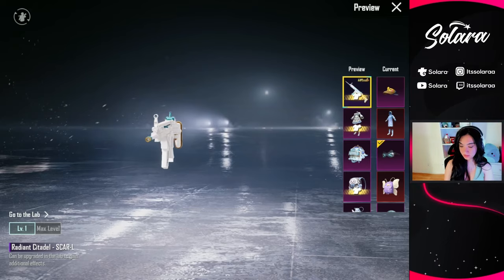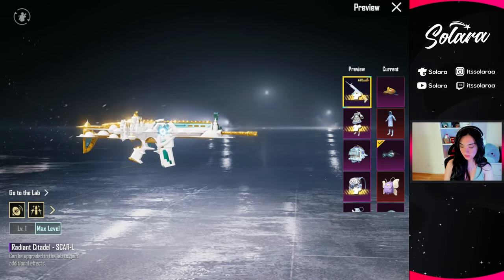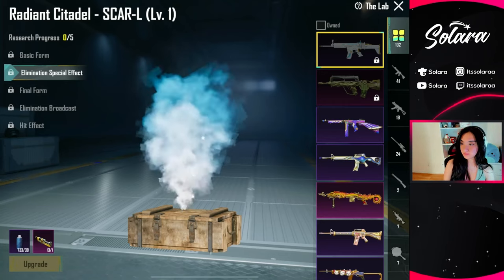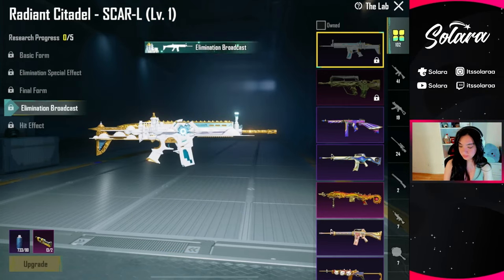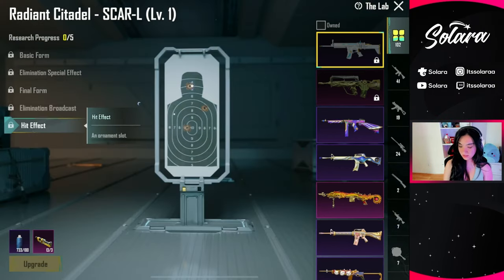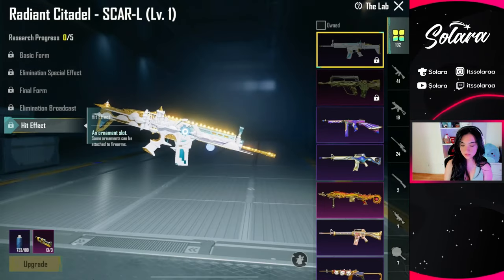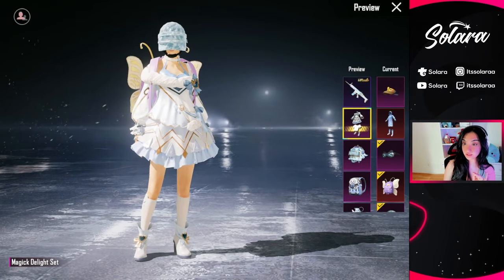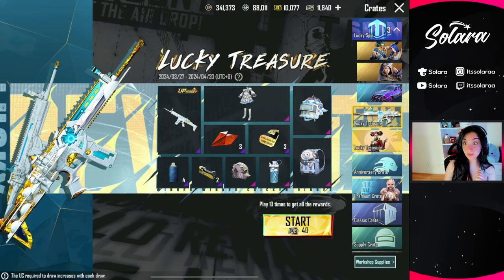We also have the radiant citadel scar L at max level. Let's go to the lab and take a look — we have the elimination special effect, the final form, the elimination broadcast, and the hit effect which is really nice with an ornament slot. I'm probably not going to upgrade this one because I have the other scar skin, the purple magic key one, and I want to save my materials for the x suit and the AMR skin.